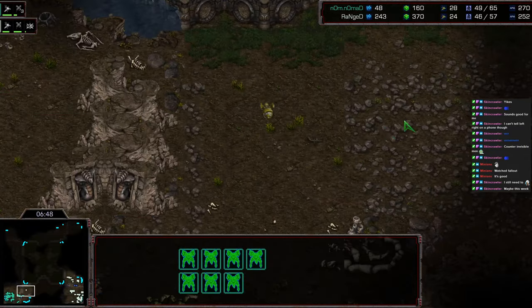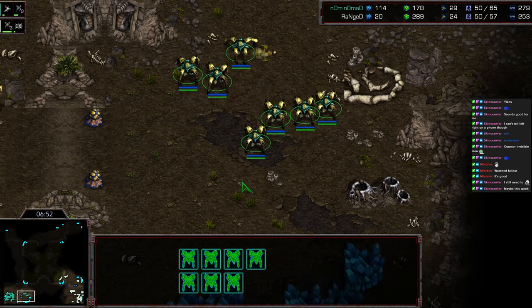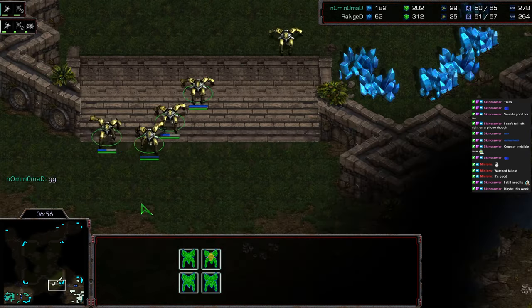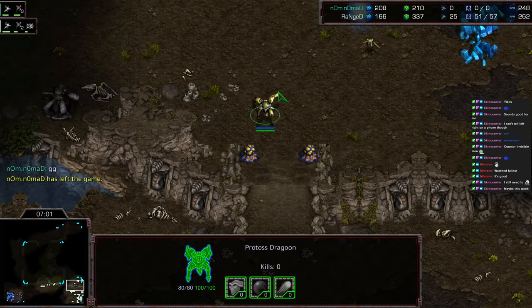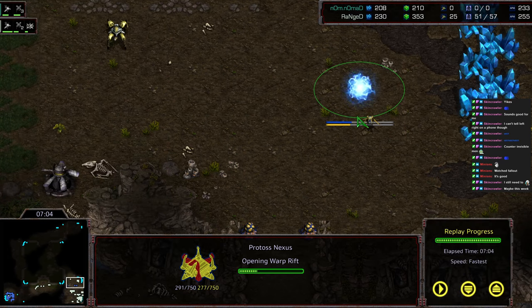That's going to be five dead Dragoons at the natural, but he does at least verify there's no natural in place. Worker blockading the way — nice block there from Ranged. Ranged drops in that nexus where Nomad is going to see it. Nomad going to GG right there, recognizing he was down at base with equal worker count and just misread the situation all the way around. Ranged goes up two to one — we're going to move on to game four. Hope you guys enjoyed it, thanks for listening.